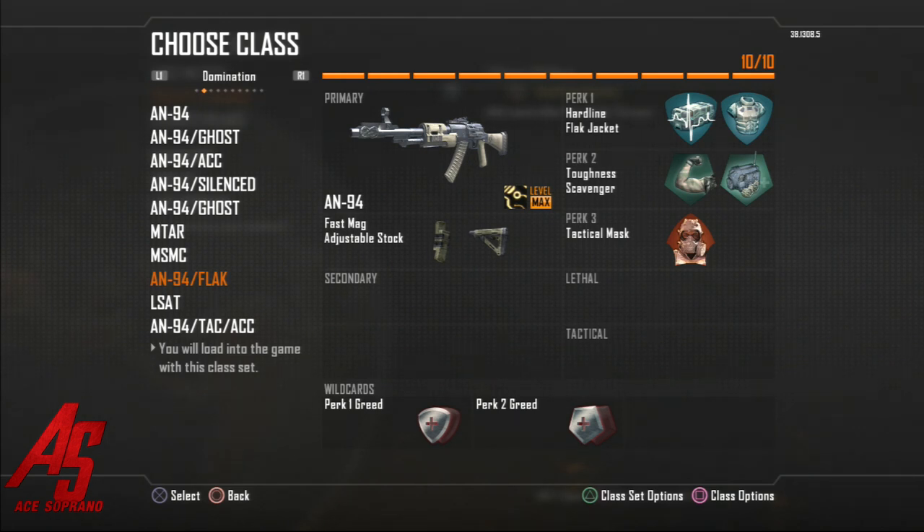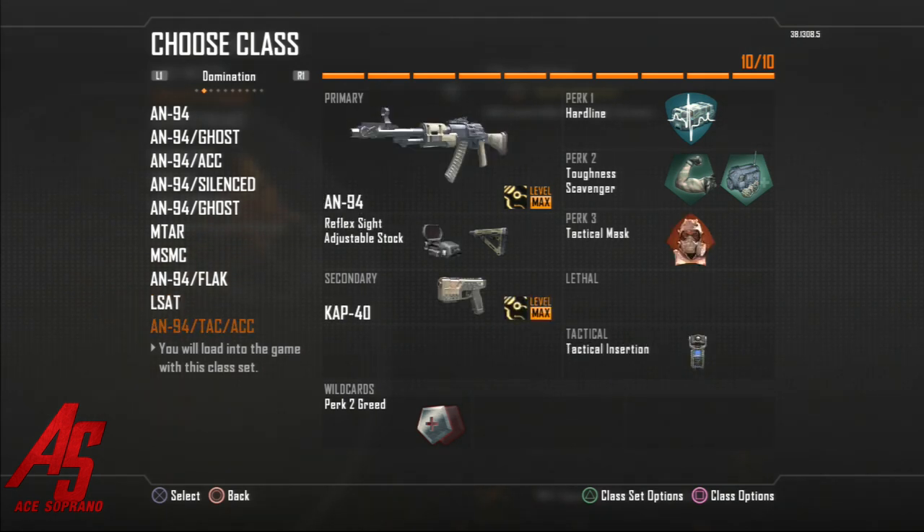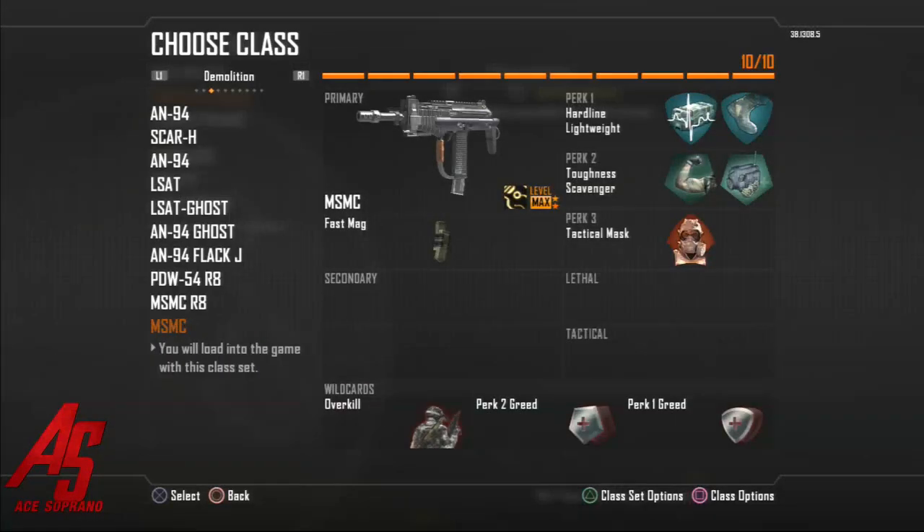Sometimes with RPGs you'll die, sometimes you won't — this game is weird like that. The next one is the LSAT — this is basically my tryhard class. When they start pissing me off, when I'm losing gunfights to snipers or people with RPGs, this is what I'm going to use. I sometimes switch it around with the C4 and EMP grenade, or I'll put tac mask depending on how I'm feeling. Down here it's the same default A94 with red dot, CAP-40, and tac insert — as you see in some of my videos I use tac insert so I don't have to spawn all the way in the back of the map.